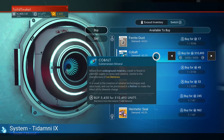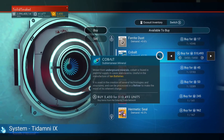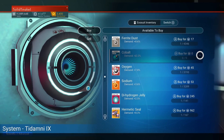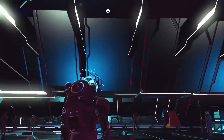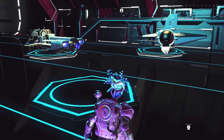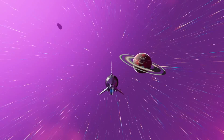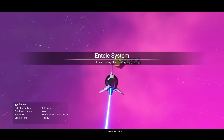Buy as much cobalt as you can right here. I just bought it all for five hundred and ten thousand units. Now we go to the next system — that's where we start really making money. We bought it for five hundred and ten thousand, so let's head to the next system and see what happens.